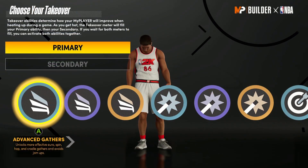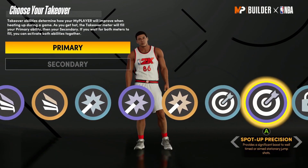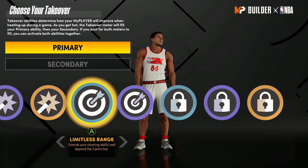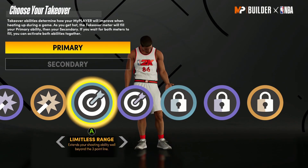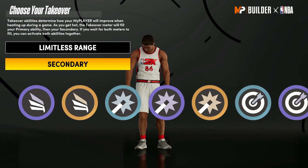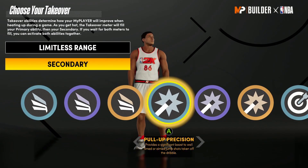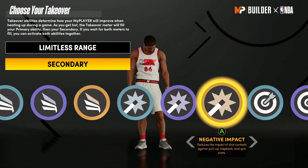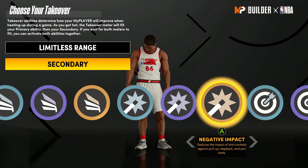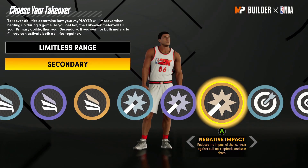Now we're going to choose our takeovers. Starting with primary, we are going to go to limitless range — it extends your shooting ability well beyond the three-point line. Our secondary takeover is going to be negative impact, which reduces the impact of shot contests against pull-up, step-back, and spin shots.